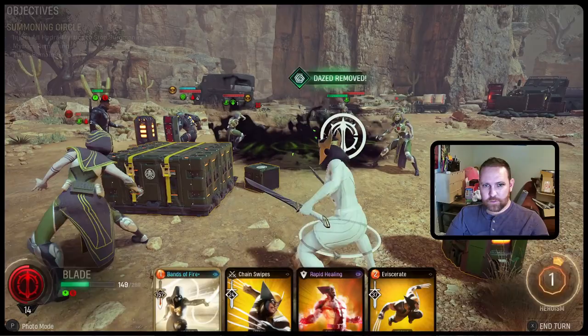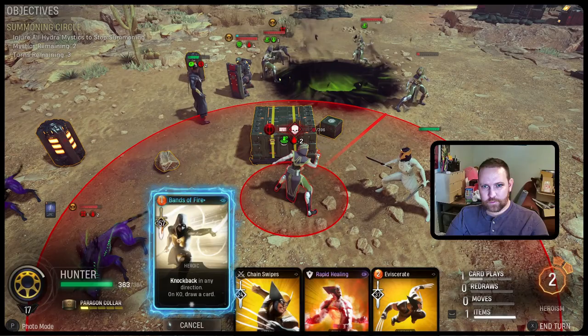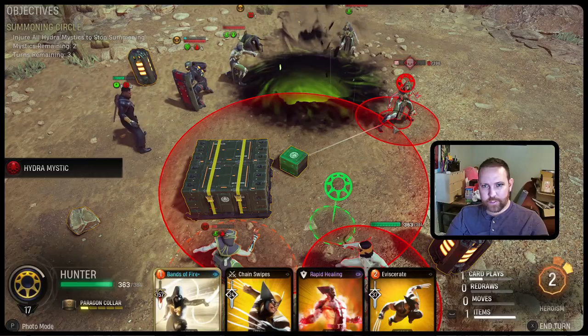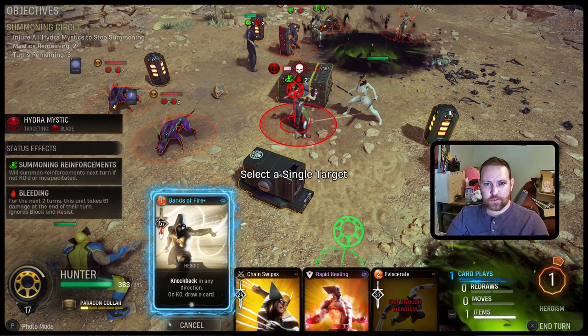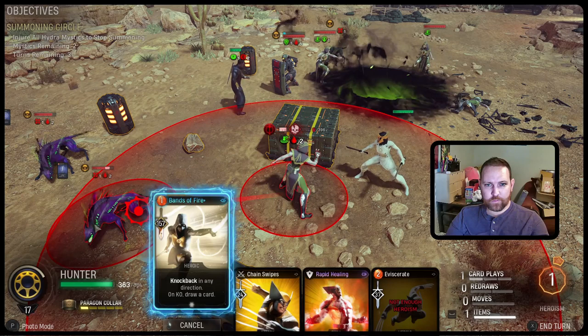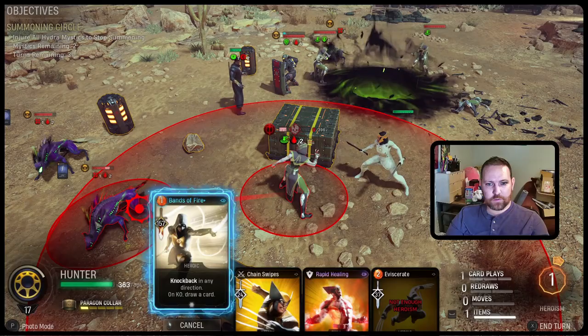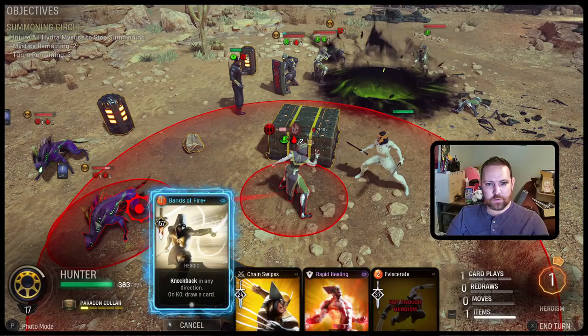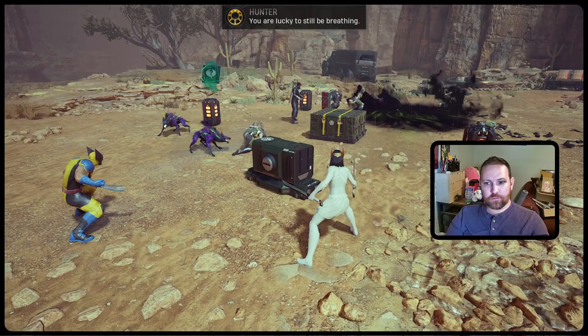Hunter's back up. For 1 heroism we can take her out. Got 1 heroism left — throw her into a dog, or I can put bleed on her and use her as a chain link to reach around the dogs into that armor guy. I think this is good. No mercy for the servants! Now I have no heroism left. We can interrogate her — so we've got an interrogate card. I have to draw a card for some reason. The whip was on KO — draw a card, so I can't play it.